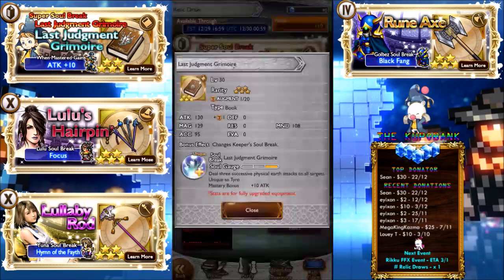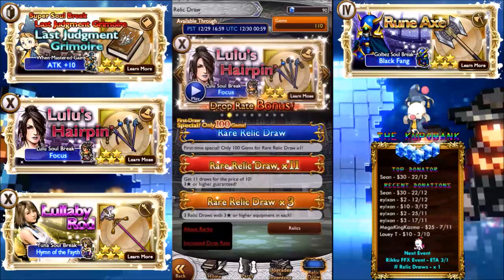First is Last Judgment Grimoire. Deal 3 successive earth physical damage to all targets, unique to Tyro. Mastery bonus plus 10, of course. Stats are really, really good compared to Central's Grimoire and stuff like that. If you have Central's Grimoire already, then this gives you a little bit more incentive to use Tyro as well. It's a really, really good book — I think it's the first weapon which does 3 AoE attacks, so that's pretty insane.